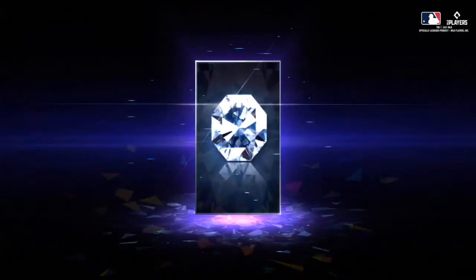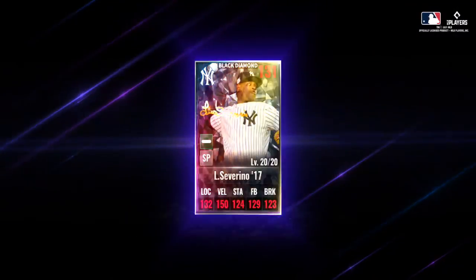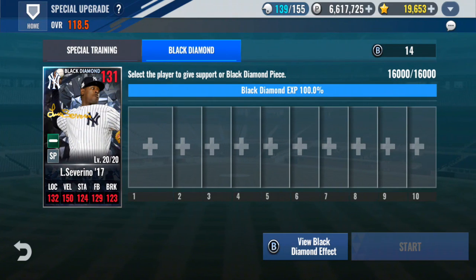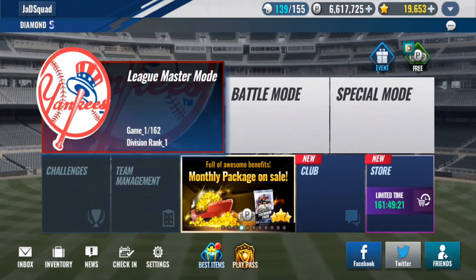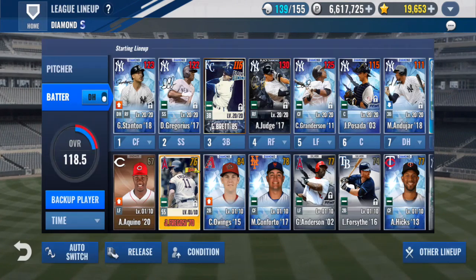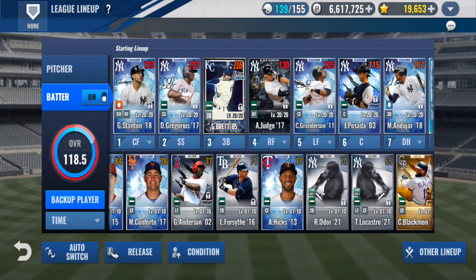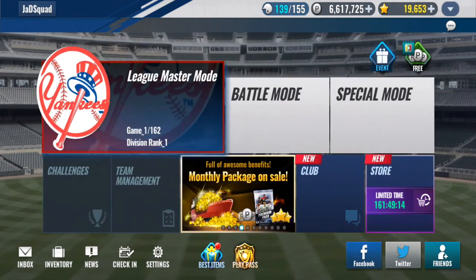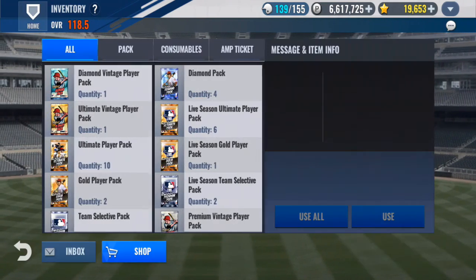Beautiful. 150 Velo. Beautiful. Let's start spec training him real quickly. First thing is first — I want to make sure I don't have a combo, but I'm just going to dump all those cards into him anyway.